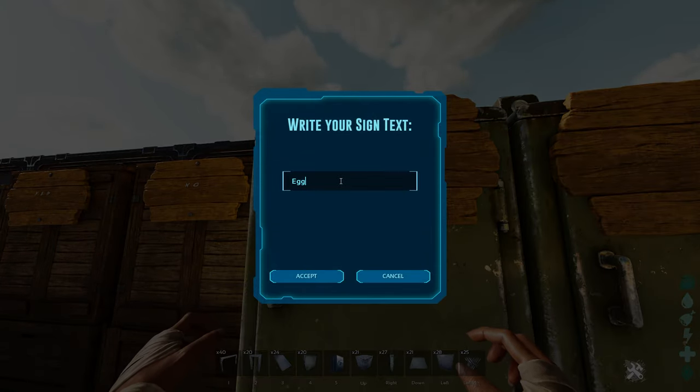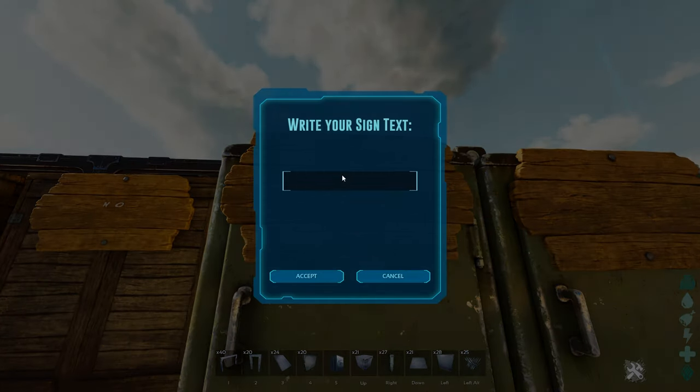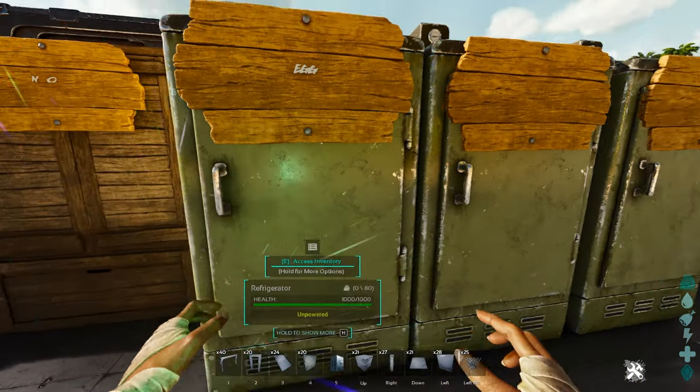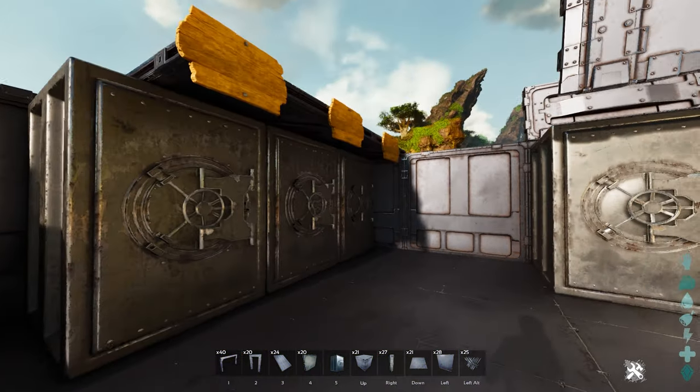I love using signs for fridges. You can name a fridge something like 'egg' so you immediately know that's where all your eggs are going to be. You can have a kibble fridge, a meat fridge, a veggies fridge — pretty much everything can be labeled this way.